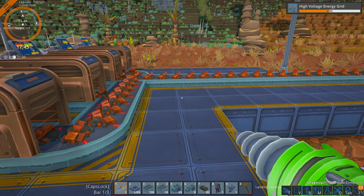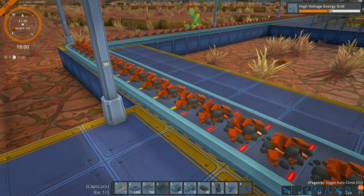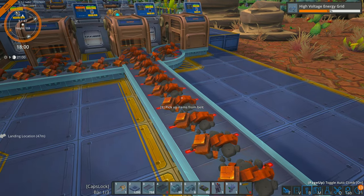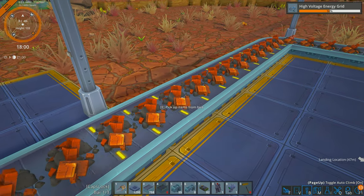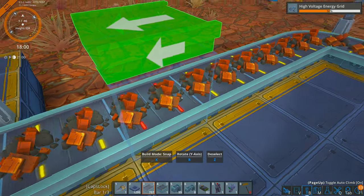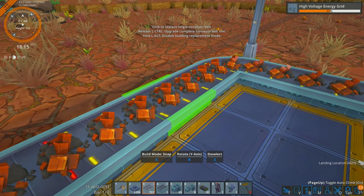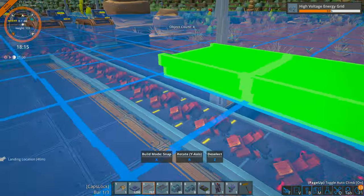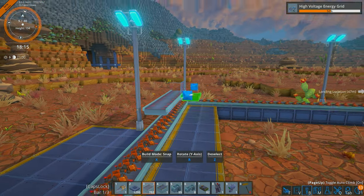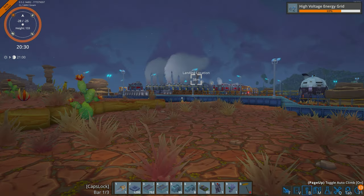Upgrading belts is simple: bring out a mark-two belt and whatever is highlighted will get upgraded. You can also downgrade by holding Control while placing a lower-tier belt — it will replace the existing one. If you hold Alt, it will place the belt above the existing one without deleting it, which is useful for building vertical belts and stacking.